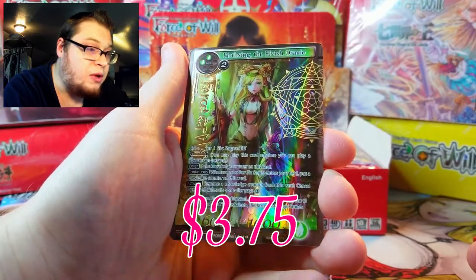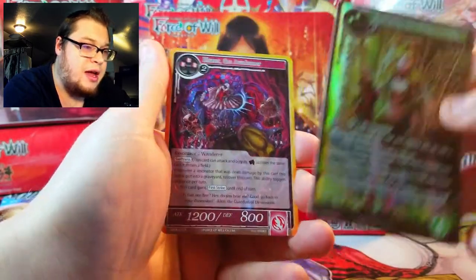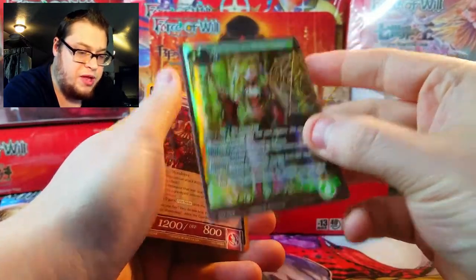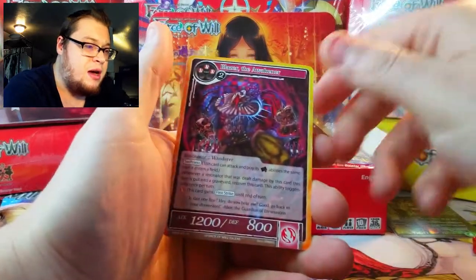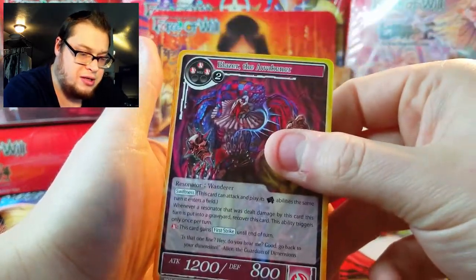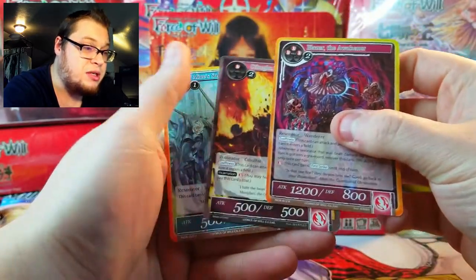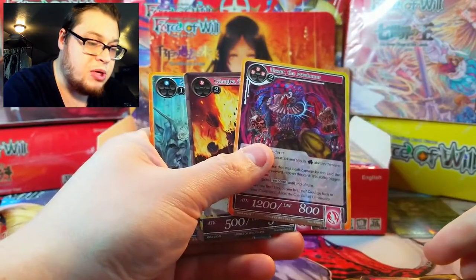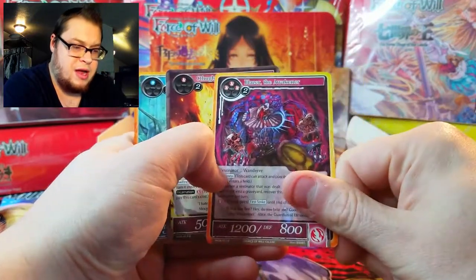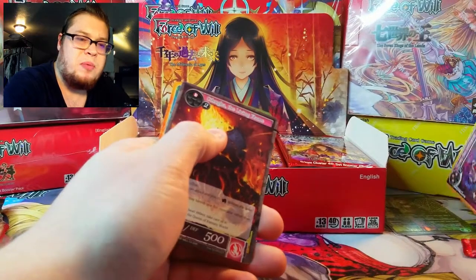Felsing the Elvish Oracle full art. The quality is a little bit cheaper in this pack, a little more flimsy unfortunately. But we got Blazer the Awakener — pretty cool. They've got these gold borders in this set which is interesting. So we get our foil and then our rare afterwards.